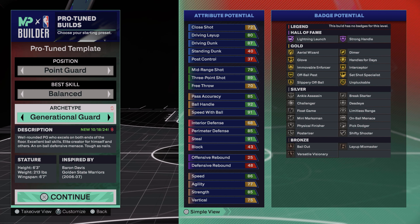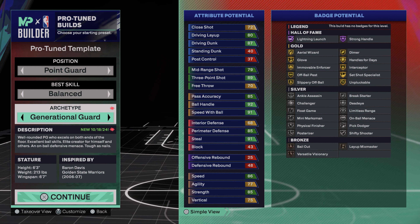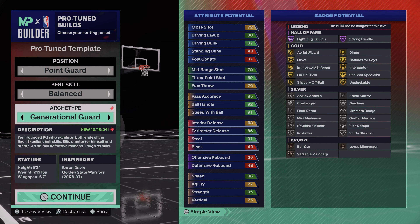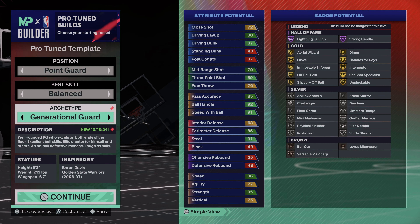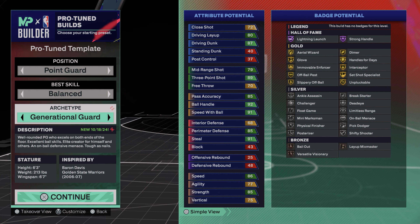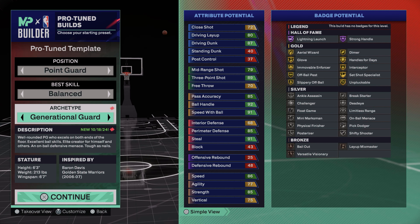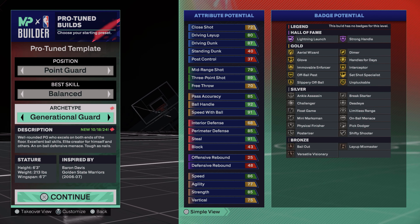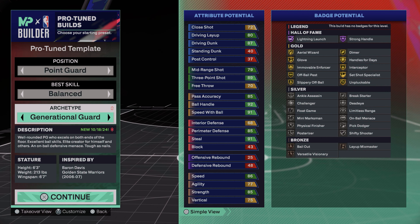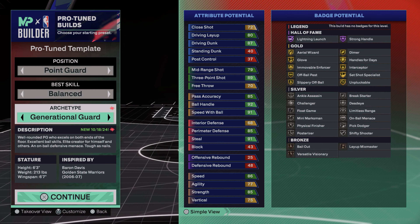Let's go over your badge potential. No Legend badges, but on Hall of Fame you get Lightning Launch and Strong Handle — two really good badges. At Gold: Aerial Wizard, Dimer, Glove, Handles for Days, Immovable Enforcer, Interceptor, Off-Ball Pest, Set Shot Specialist, Slippery Off-Ball, and Unpluckable — those are fire at the Gold level. At Silver: Ankle Assassin, Break Starter, Challenger, Dead Eye, Float Game, Limitless Range, Mini Marksman — didn't even notice that one — On-Ball Menace, Physical Finisher, Pick Dodger, Posterizer, and Shifty Shooter. Really good badges at Silver. At Bronze: Bail Out, Versatile Visionary — both good badges to have — and Layup Mixmaster.